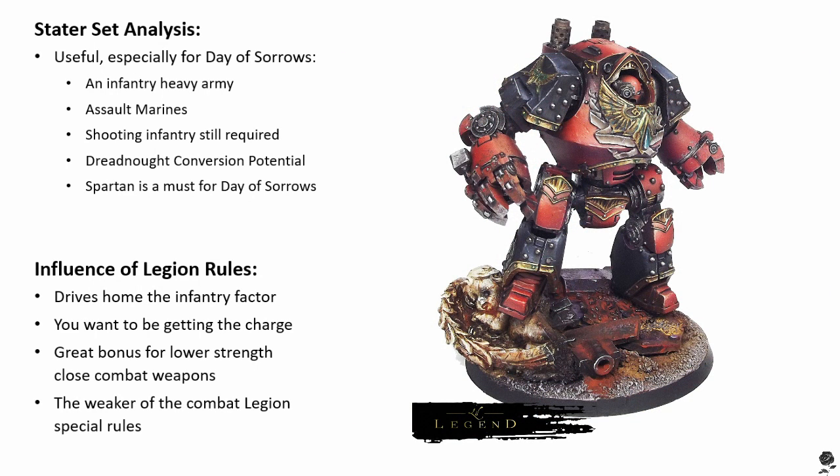Mostly infantry is what we're talking about here, and lots of them. Assault Marines are great because you really want to get that charge off — so you want to be building this army around getting the charge off. That means transport. If you're not deep striking, drop pods are no good — don't even think about it. You want faster units to get into assault, and they're the only ones really going to shine in a Blood Angel army if you're looking to make the most of that special rule.